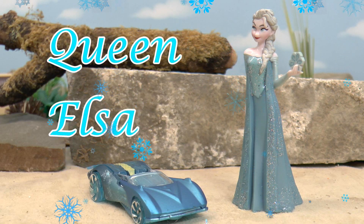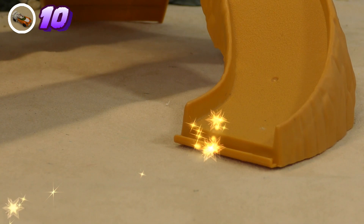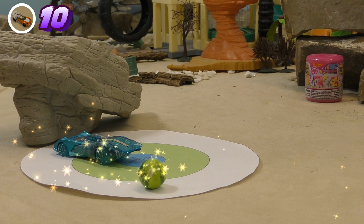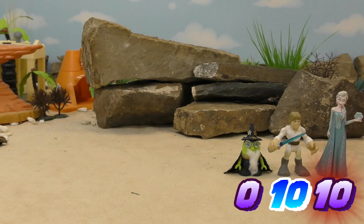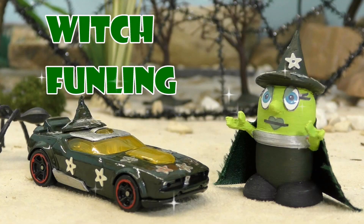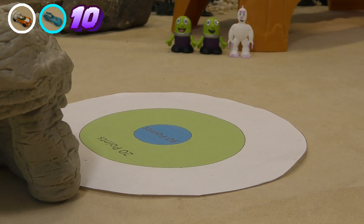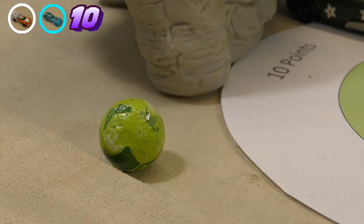Frozen's Queen Elsa is next. It was close, but Queen Elsa scored ten points, so she is drawing with Luke Skywalker. Now it's Witch Funling — unlucky Witch, that's zero points.